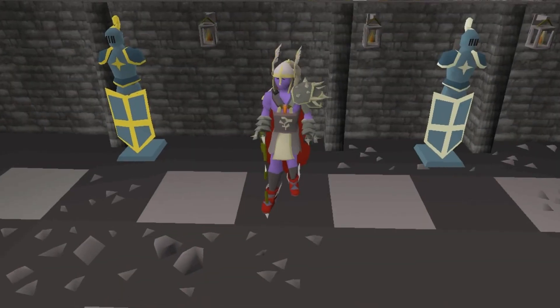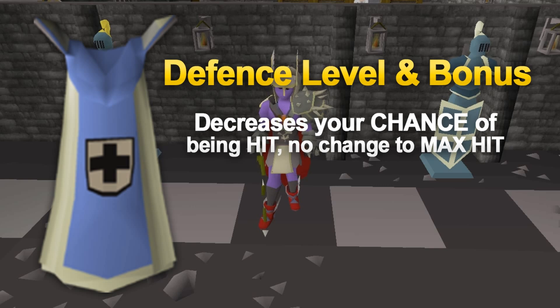Your defense level lowers the chance of you getting hit but doesn't change anything to the max hit that you'll take. Increasing your defense level also increases the armor that you can wear, which gives you more of a defense bonus, making you get hit far less often with the higher level gear.